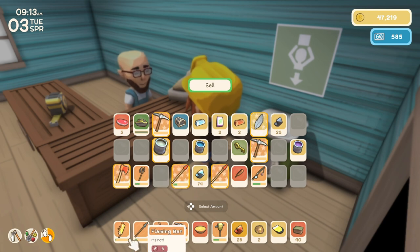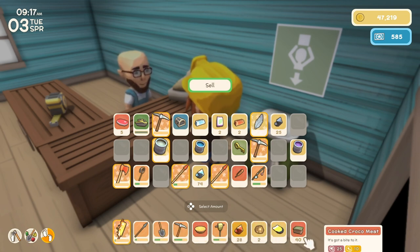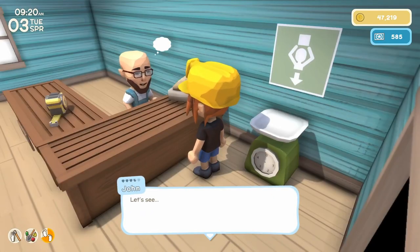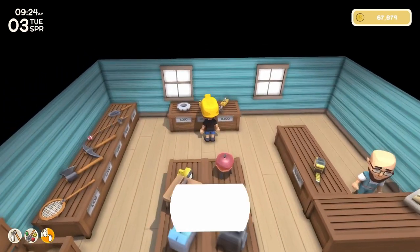Get rid of that copper axe and the flaming bat — that really doesn't have the range that I like. I think that's it for selling. Almost 48,000. That's nice. And we'll buy another mine pass.